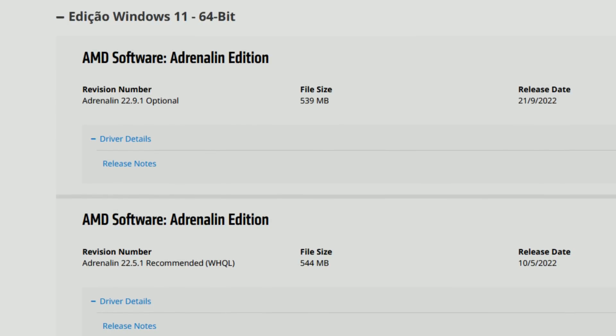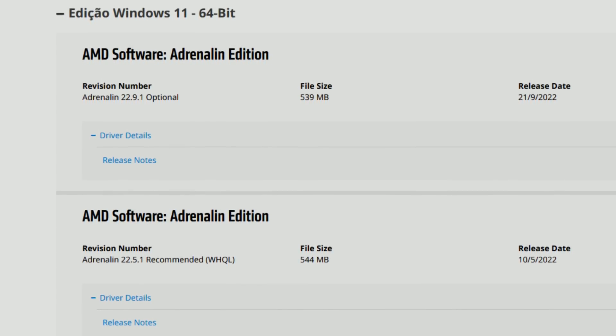We have a WHQL signed driver over that, which is the 22.6.1, but it is almost six months over the 22.6.1 and we still don't have any other WHQL signed driver. More than six months over the 22.5.1, and AMD is still not releasing a new recommended driver. That means the new drivers don't actually pass their quality tests in order to become recommended.